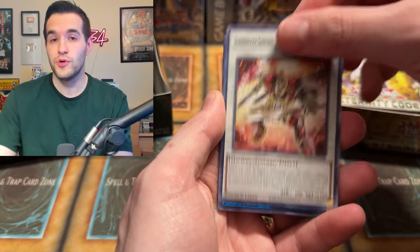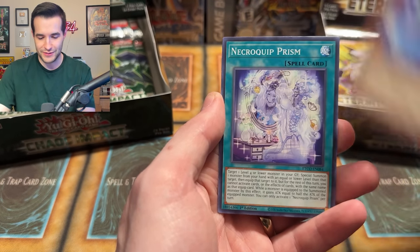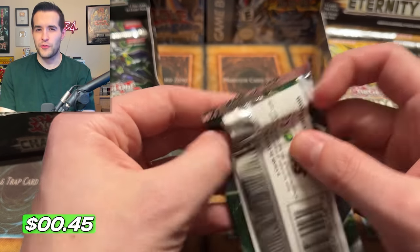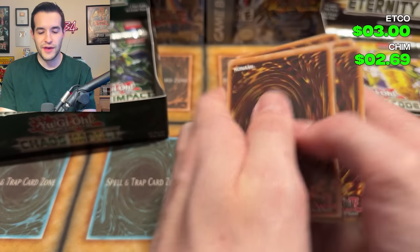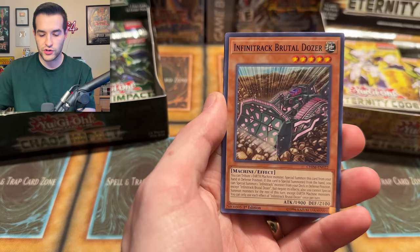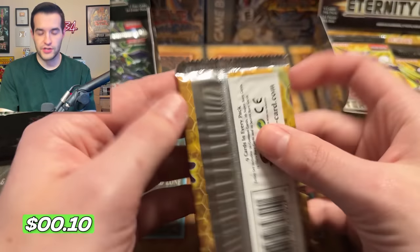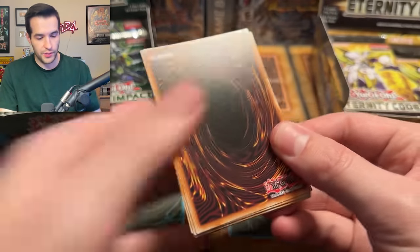We haven't pulled a Starlight yet, so all the good audio will be here when we pull this Effect Veiler — let's make it happen. We have Necro, Nemesis Flag — that's a super. We've really only pulled like three foils so it's not a big deal, all the good stuff's coming up. At least we haven't pulled something big with the crappy audio. I should have checked — I didn't check my audio until nine minutes in. I apologize, it happens.